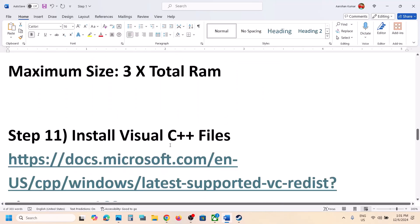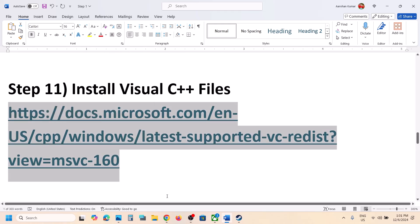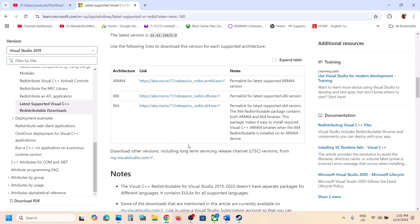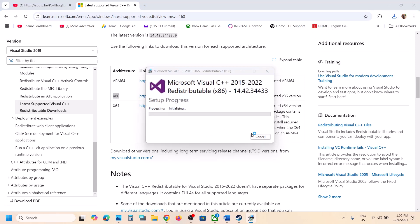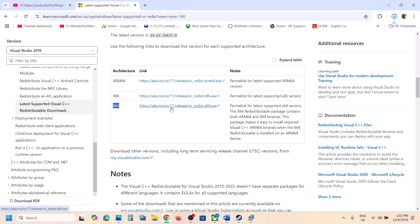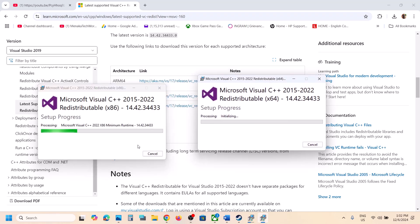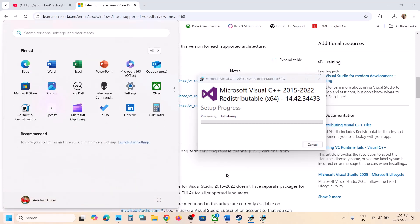The next step is to install Visual C++ redistributables. Copy the link provided in the video description and open it in a browser — it will take you to the Microsoft website. Download both the x86 and x64 versions of Visual Studio 2015–2022. Run each exe file; if you see a Repair option click Repair, if you see Install click Install, and click Yes to allow. Once both installations are complete, restart your computer, then launch the game.